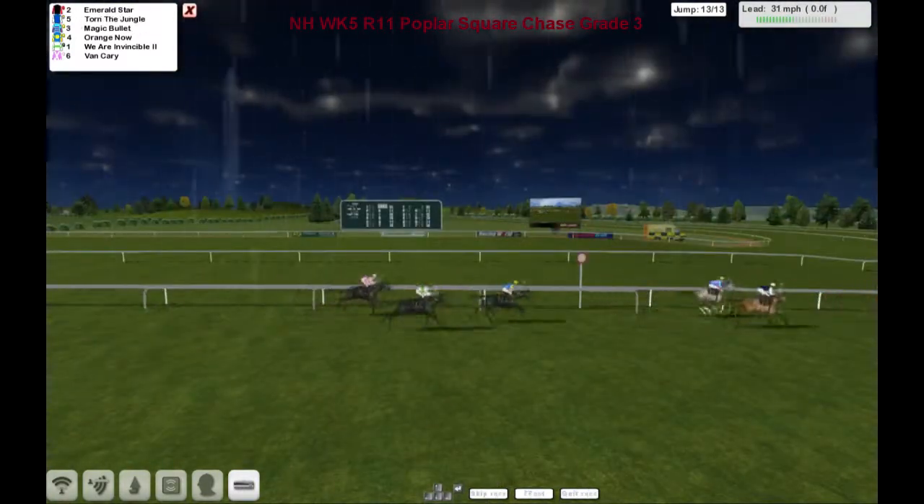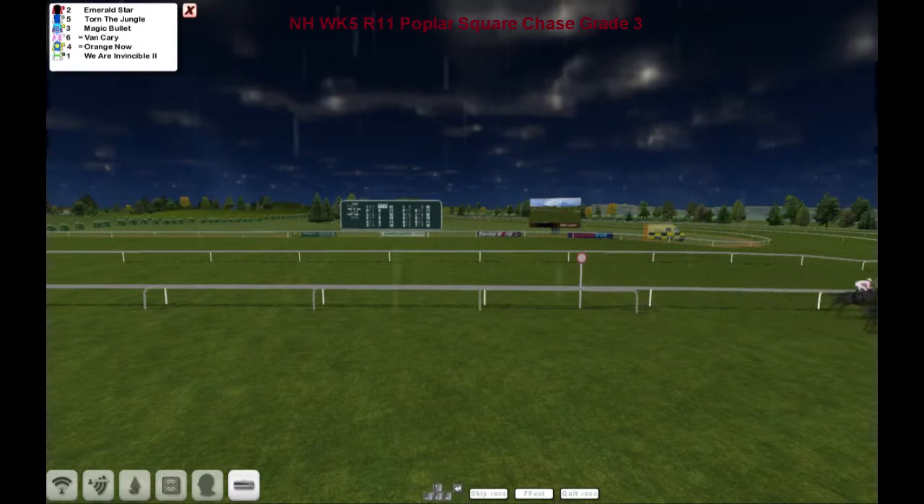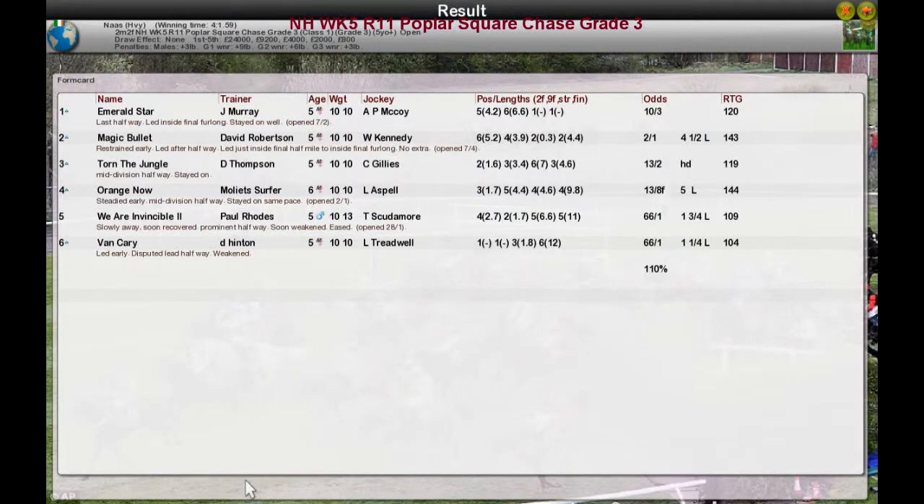Emerald Star is going to take it! Magic Bullet second, Torn the Jungle is third, and Orange Now after that. It's a win for Jim Murray — Jim Murray takes it with Emerald Star. Magic Bullet second for David Robertson, Torn the Jungle — Darren Thompson — third. Orange Now, Wally at zero four, was fourth, and We Are Invincible for Paul Rhodes was fifth.